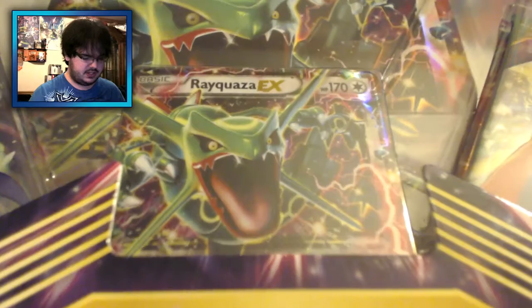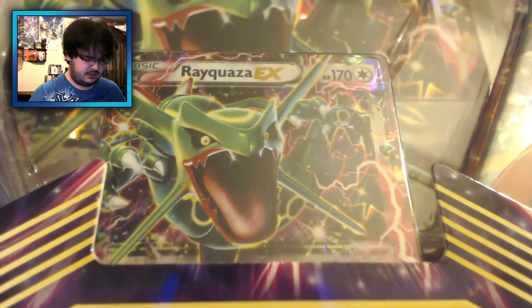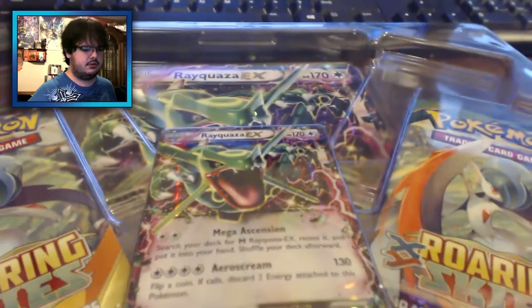Starting off here, you can see this awesome Rayquaza EX colorless promo card in the front. Let's go ahead and break her open, get it out of here. There's the plastic sleeve — and the box on the floor. We'll pick it up later.